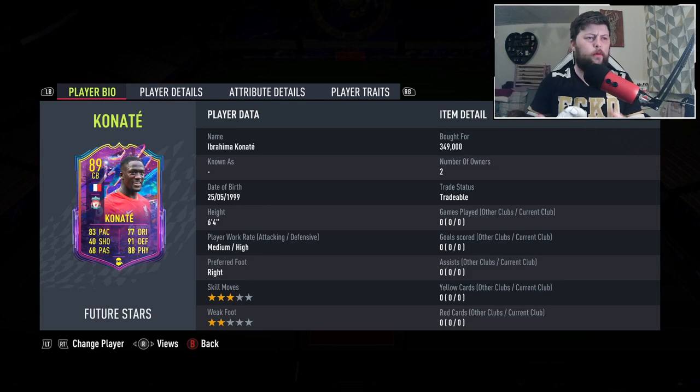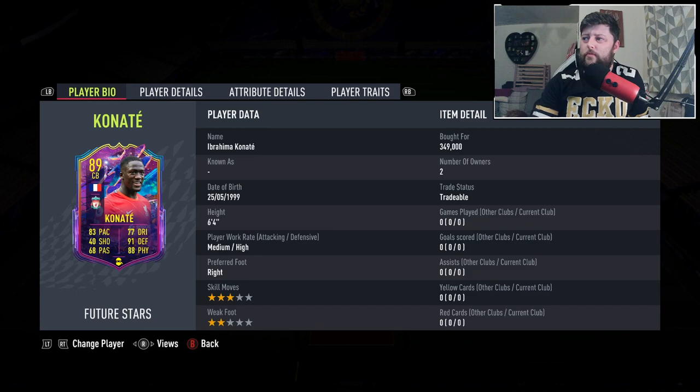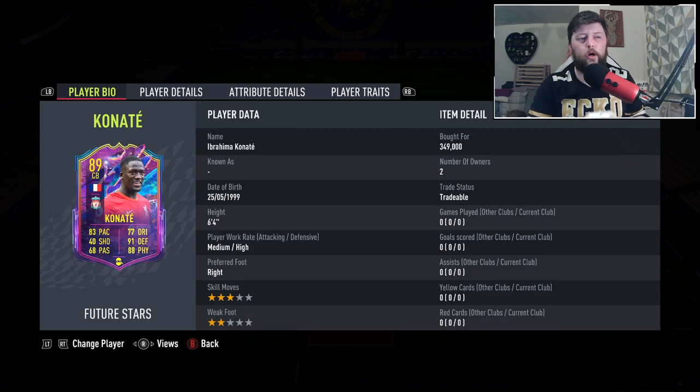It's not all about them - they are obviously the higher rated ones - but in terms of the top level center backs, this card genuinely looks incredible. A Shadow is going to be what you need, which is unfortunate because the defending is already pretty high, but that's what it has to be. With a Shadow on him he gets 93 pace, turning him into a 93-rated center back with 96 defending. He is a medium-high work rate, six foot four, right footed.